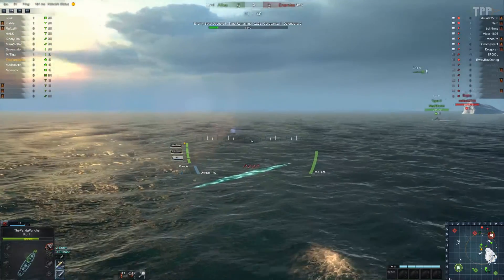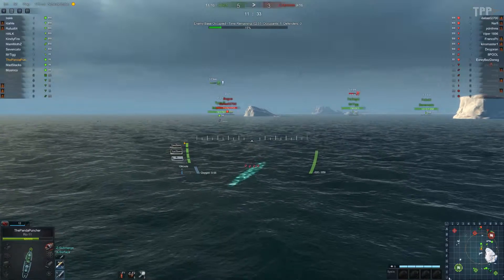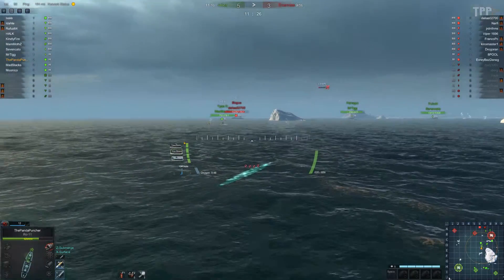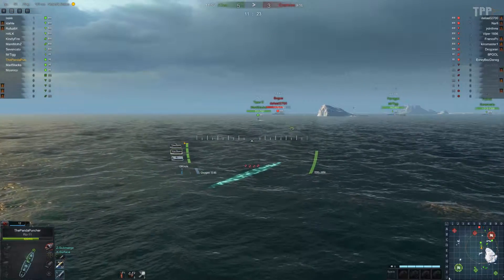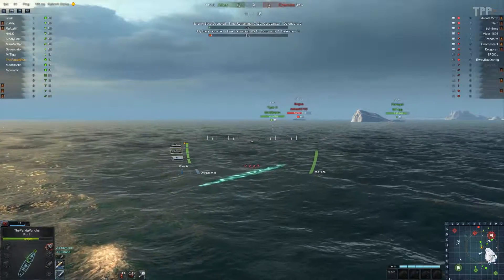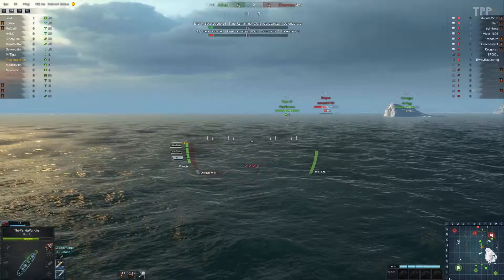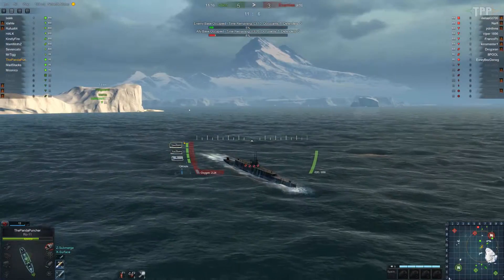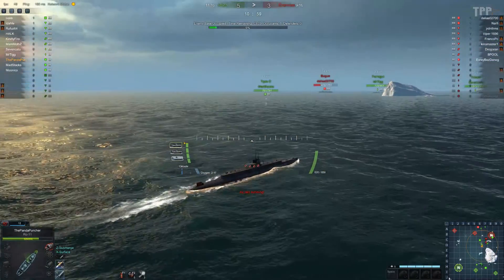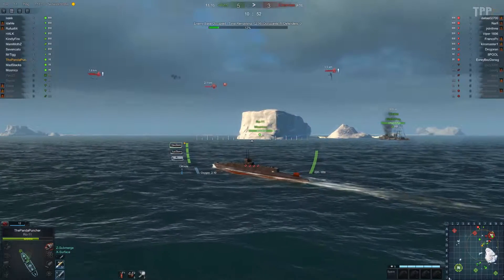Kind of wish we could see where the enemy is in that direction so I know if it's safe to surface. If we head over this direction and come back to the surface, we should be able to use our allies as cover. I think the Bogue is a bit too far away to release torpedoes at. Need to race to the surface because we're running out of oxygen. The enemy is in our capture point — I hope someone is heading there. Air raid incoming — please not on me. Thank you very much, I would rather not have an air raid.